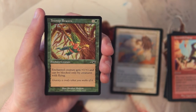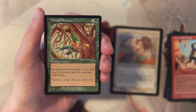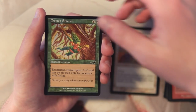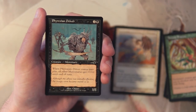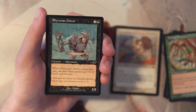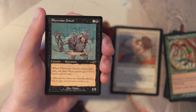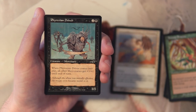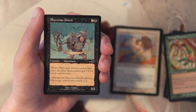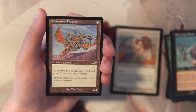Treetop Bracers is an enchant creature for one and a green — the enchanted creature gets +1/+1 and can only be blocked by creatures with flying. Not a huge fan; it doesn't give enough of a buff to be worth it. Phyrexian Driver is a 1/1 for two and a black — when it comes into play, all other mercenaries get +1/+1 until end of turn. I don't like this either — three mana for a 1/1 that only boosts mercenaries until end of turn seems really bad.